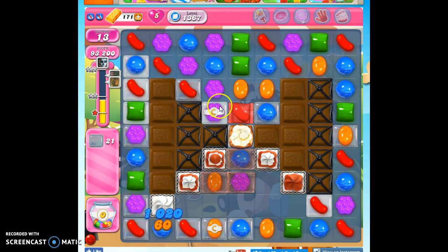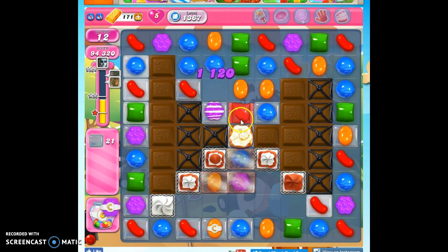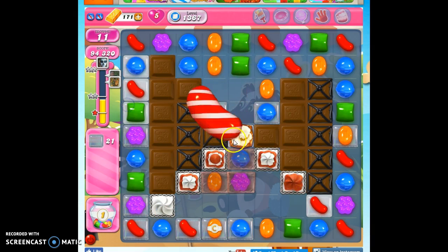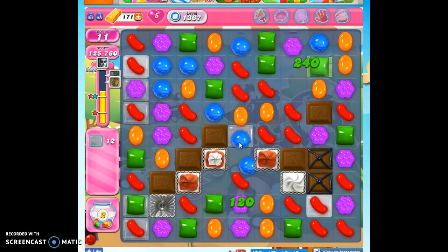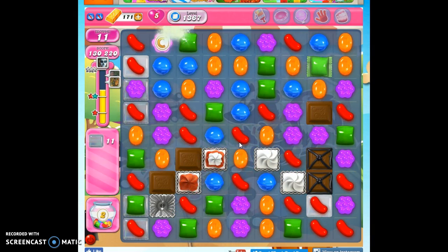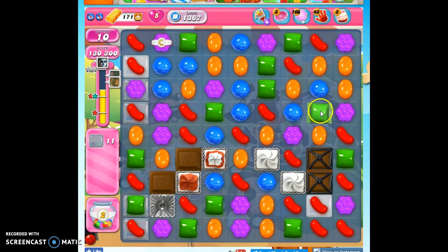Here we go, let's get things going. This is what I need — it's going to open up that popcorn and detonate the color bomb, but that's okay. Color bombs beget color bombs and other specials. What we need is to open this up as quickly as possible, and now hopefully I can bring this down to where it's going to have more impact.